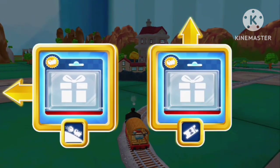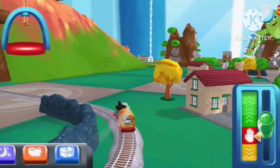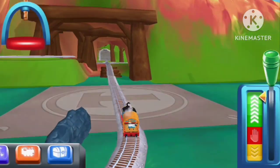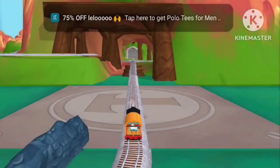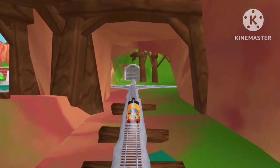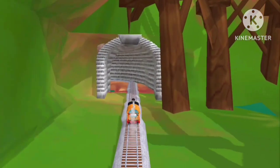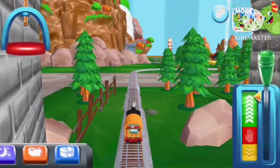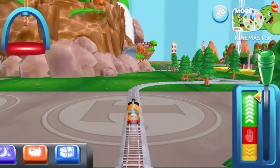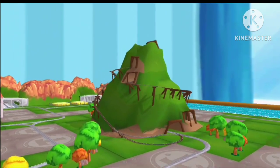Left leads to the boulder cliffs. Where to now? Left leads to the boulder cliffs — this is near the pig farm. Forward leads to... they are very excited that you're here to play with us. Let's ride the rails, explore the island, and see what we can discover!